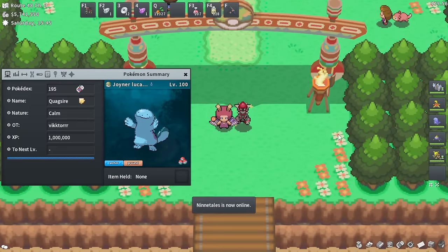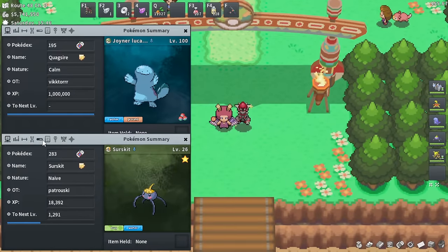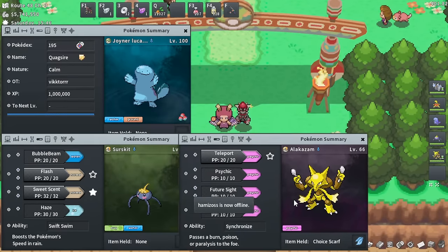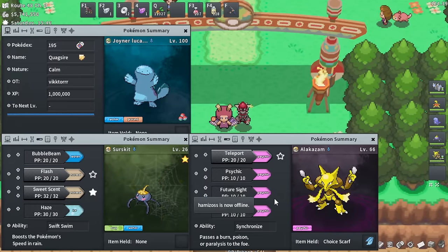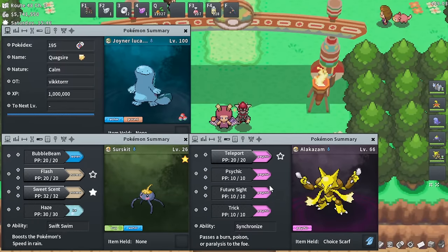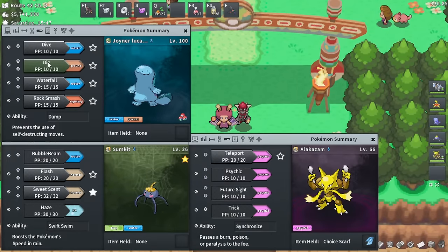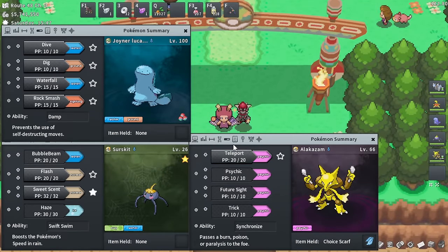On to number seven — it's time for Joyner Lucas again. It's funny how many of these slots and utilities can be fulfilled by one or multiple Pokemon, which is super nice. Number seven is about utility moves — not HM moves, but things like Dig, Sweet Scent, and Teleport. These are the three specific ones I want to talk about.